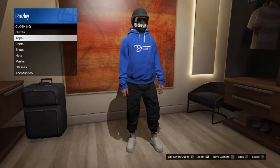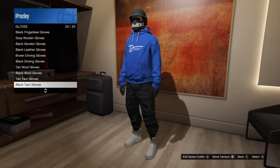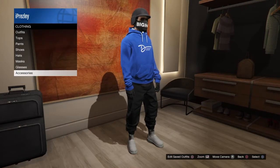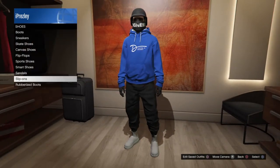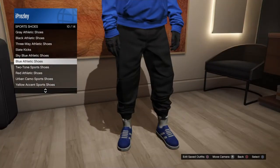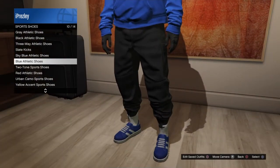Next, head over to Accessories, go to Gloves, and pick any black gloves. After that, head over to Shoes, go to Sport Shoes, and pick the blue Adleg shoes, because these are the best shoes for the blue RNG outfit.